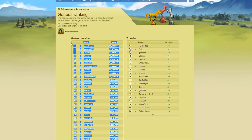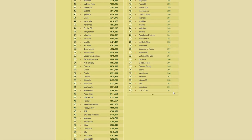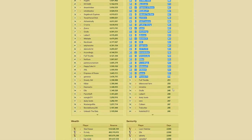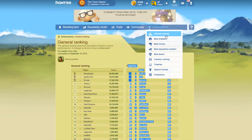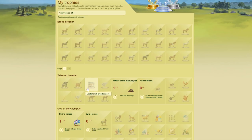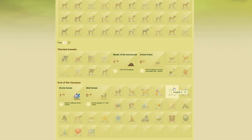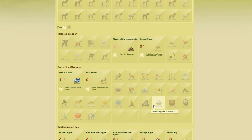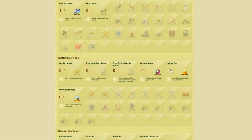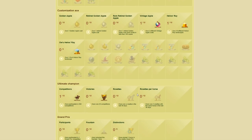Trophies might be a little bit easier for most people depending on your server. Big servers are probably harder. Look and see what the lowest score in the top 50 is — for this one it's 251. Go into achievements, then trophies, and check how many you have and how many are available. Collecting different breeds or coat colors might be easy enough, as well as companions. It's divine trophies that are more expensive since you'll need passes for those. Creations can also get expensive.